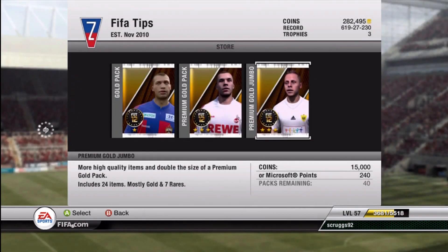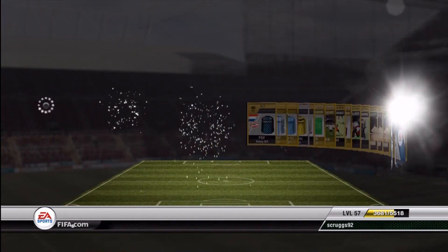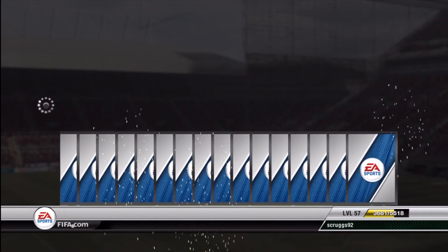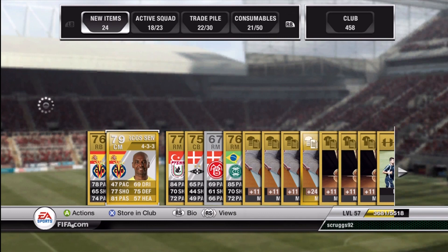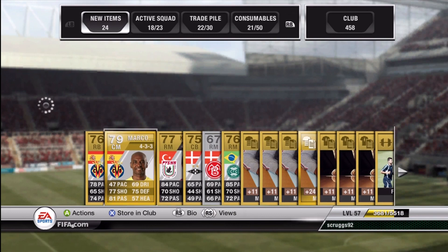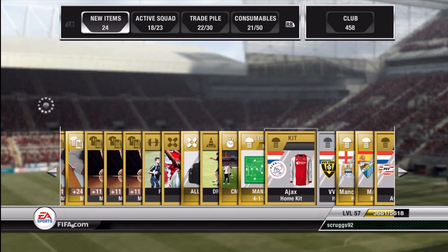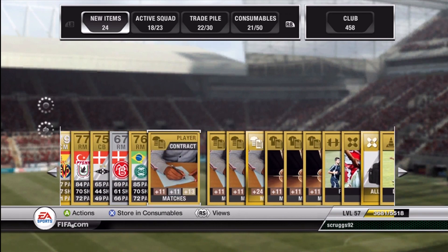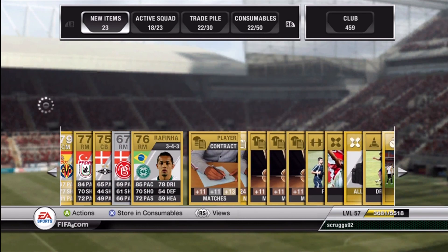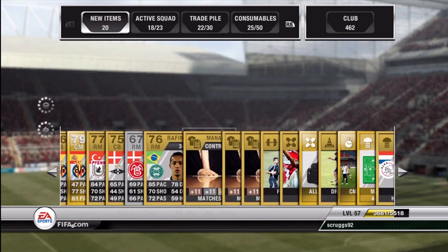I'm going to probably open only 15,000 gold packs for this episode. And first pack — the International Team of the Week is out because of all the Euro games. Marcos Senna? Yeah, that's not good. First pack not looking good, but I'm going to keep as many of the contracts as I can. I sent a lot of the consumables before this video to the trade pile and sold them so I could keep most of these contracts, because contracts have been going for quite a bit lately.